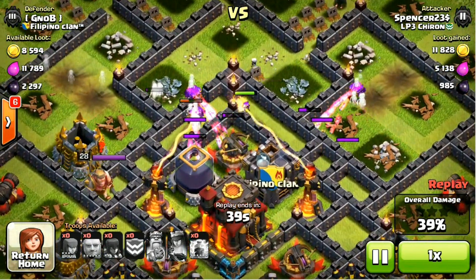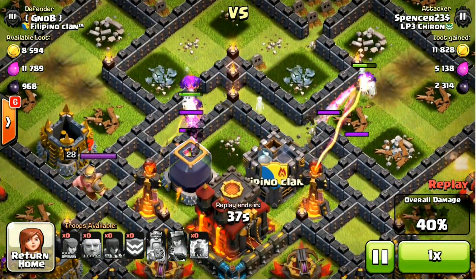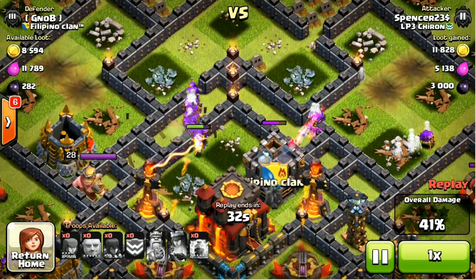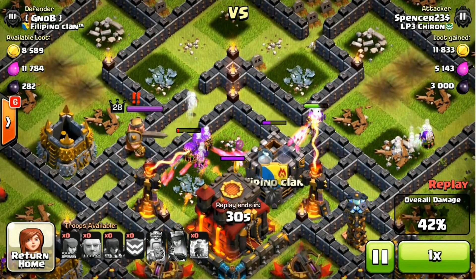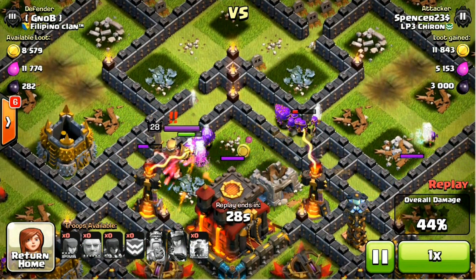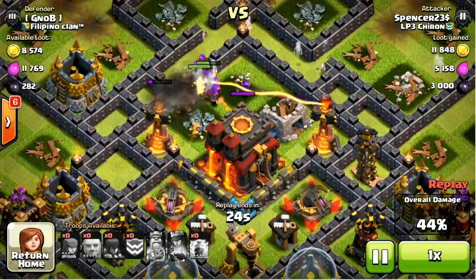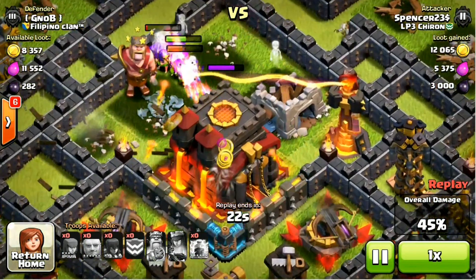Here we go — we've got to the inner sanctum, trying to get now to the town hall. Takes a little while to get rid of the dark because our archers are split in half. Melted through the wall. Get rid of the clan castle. King comes out — he has absolutely no chance against all of these archers. Get that inferno down and we're onto the town hall.